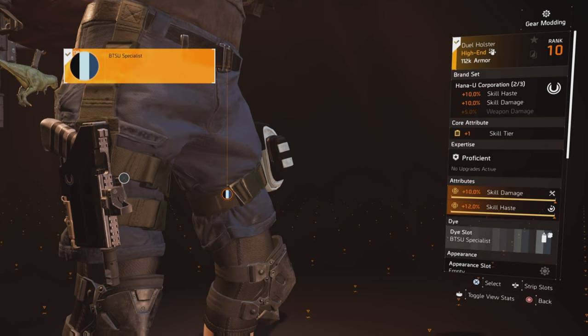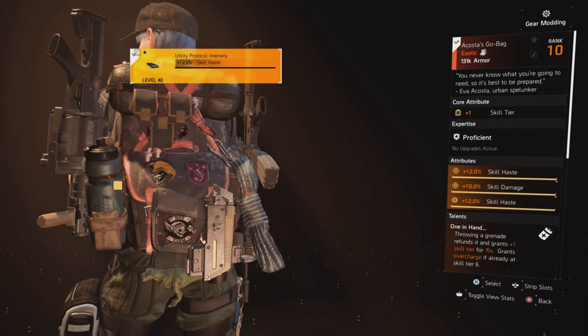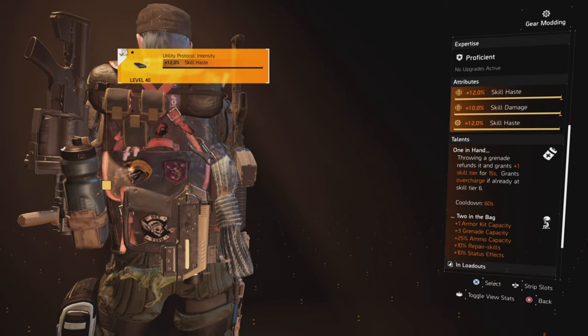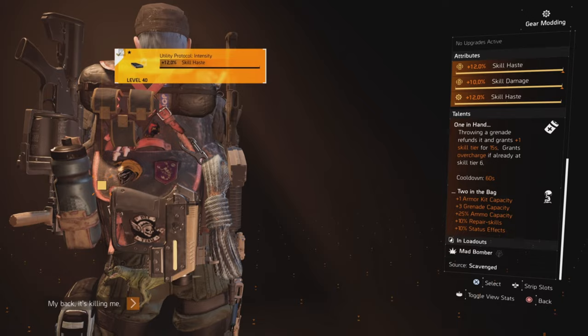For my holster, I'm using a Hanayu holster with skill damage and skill haste — two pieces of Hanayu on this build. The backpack is the Acosta Go Bag. Nobody ever uses this, but when you're throwing grenades with the Mad Bomber talent, it goes hand-in-hand. Throwing a grenade refunds it and grants one skill tier for 15 seconds, with overcharge if you're already at skill tier 6 on a 60 second cooldown. It also gives me an extra armor kit, three extra grenades, 25% ammo capacity, 10% repair skill, and 10% status effect.